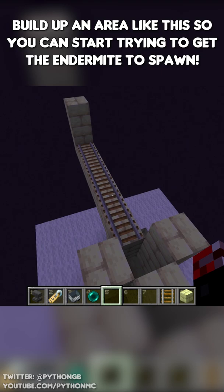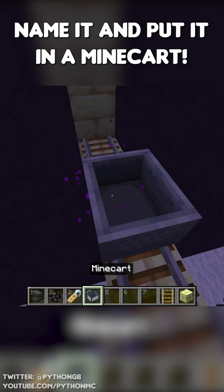Build up a small area like this so you can start trying to get the endermite to spawn. Throw enderpearls until an endermite spawns. Name it and put it in a minecart. Push that minecart into its drop area.